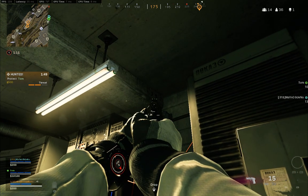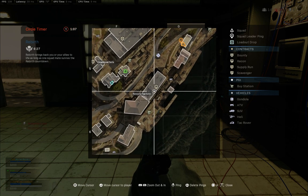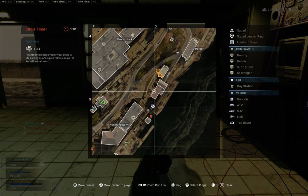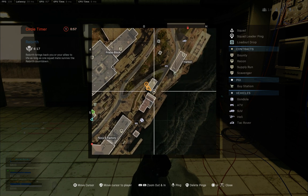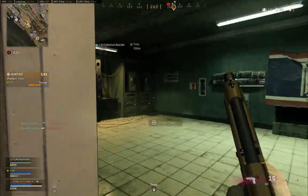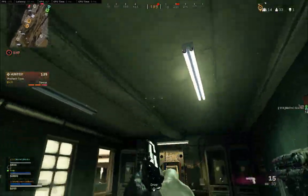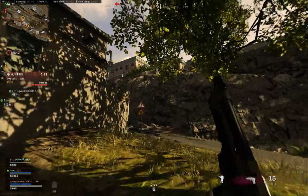Alright, so this one is in the harbor, right here by the docks, the Nova and factory. Just right here by this little deal that moves back and forth — I want to call it a skyscraper, but that's not what it is. It's right here, it's on the bottom floor. Come in, right up here, so you get a better view of where it's easier to find.